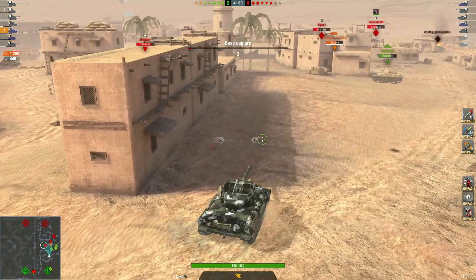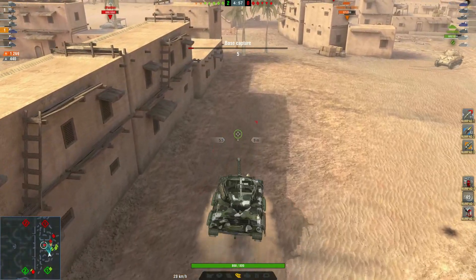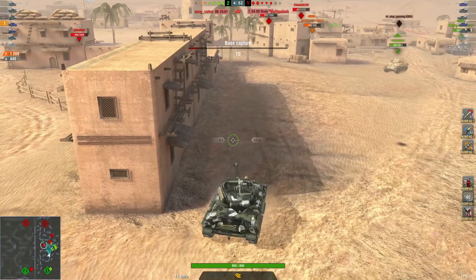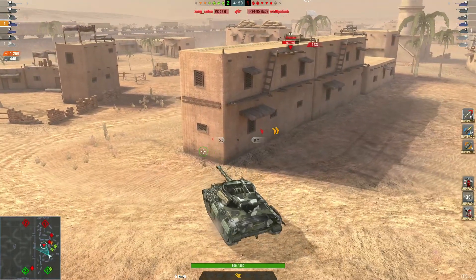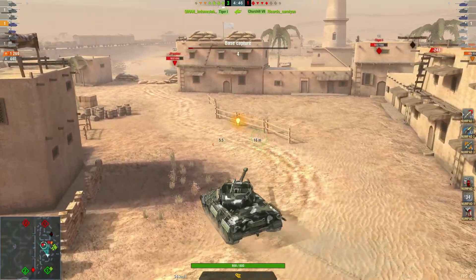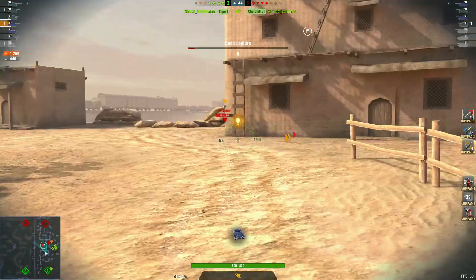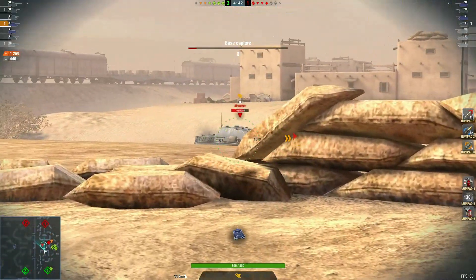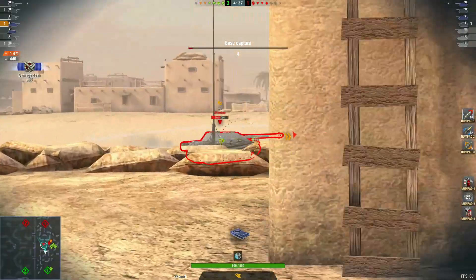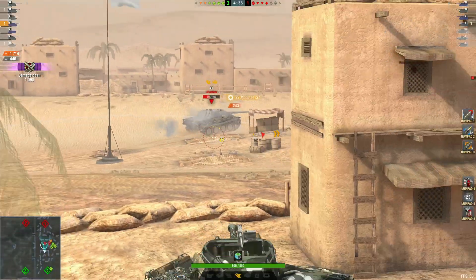Just checking my back and then pulling forward. I notice the JPanther down there — he's looking towards my teammate so I thought I'd sneak around the side and get shots into his side. Sneaking up and put a nice shot there into the side. That's 1471 damage. Another nice shot.